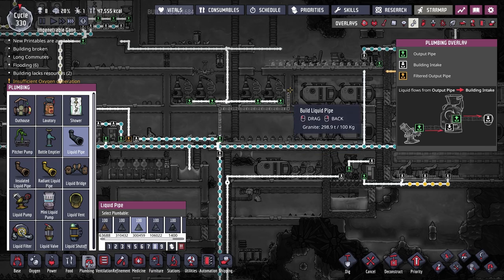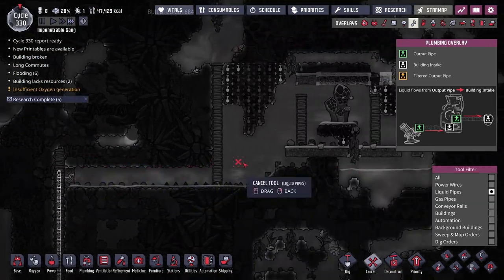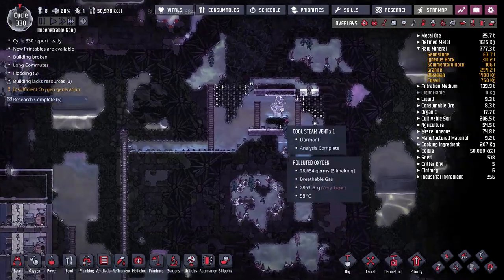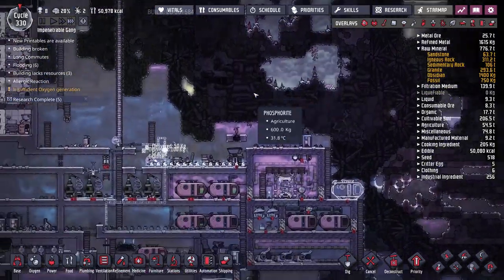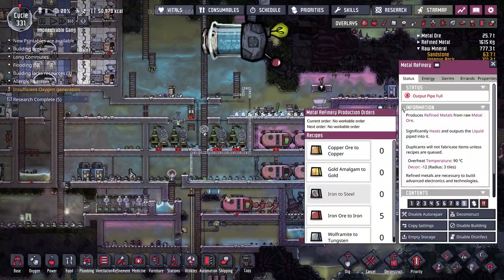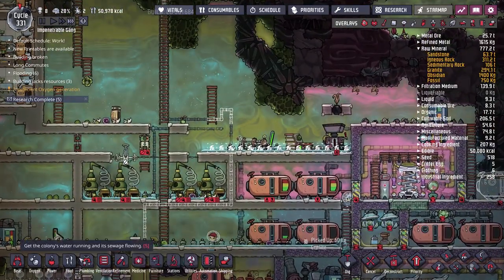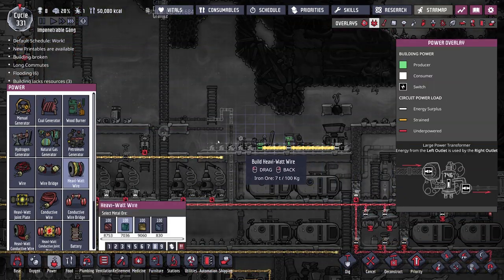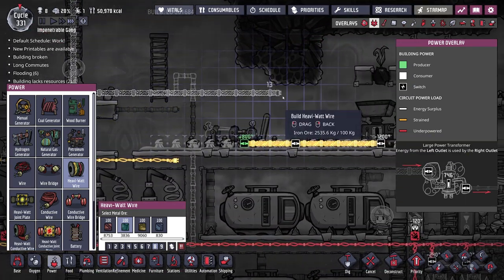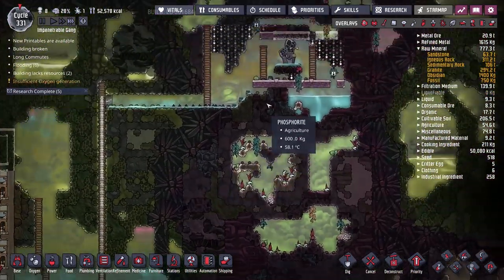For power up here, we'll have to run a heavy watt wire up this ladder and figure out how to connect it to the thermo aquatuner. The thermo aquatuner requires a whopping 1.2 kilowatts of power — very similar to the metal refinery. The hydrogen generator doesn't produce enough power to run it on its own. I should point out that the setup we're building is not power neutral — it does consume power.